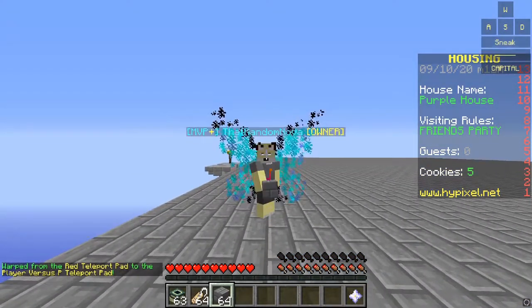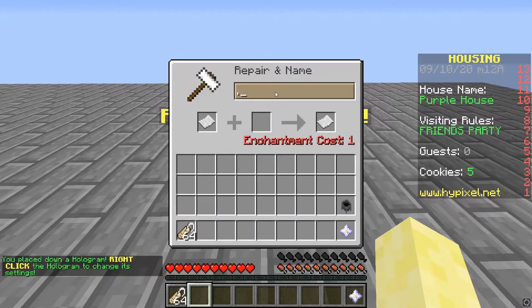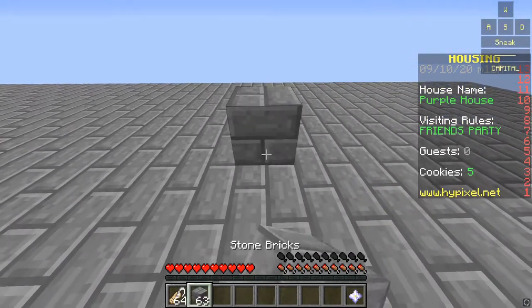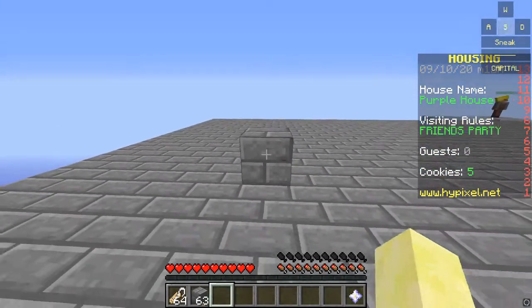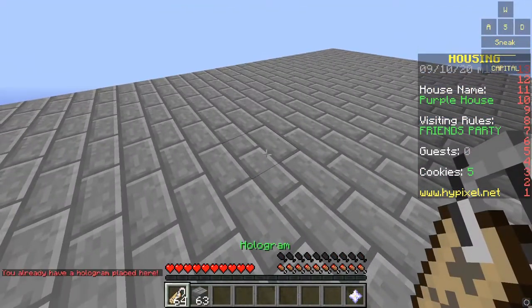Be careful though. If you use the AND symbol trick and delete all visible text, a glitch appears where you can't interact with the hologram. As far as I know, there's no fix to this other than restarting the house or crashing it to roll it back. As you can see, the hologram appears to be gone, but when I click on it with another hologram, it displays a message in the bottom left saying 'you already have a hologram here.'